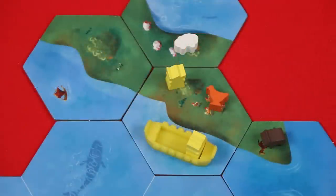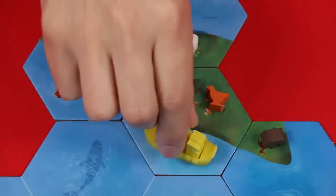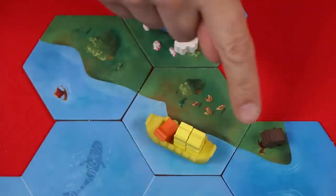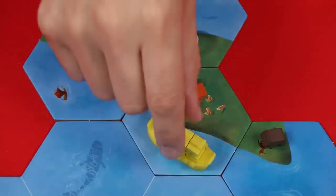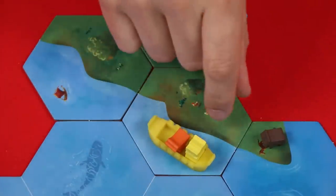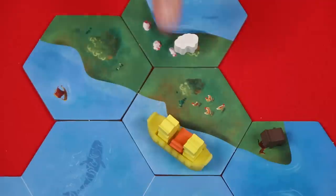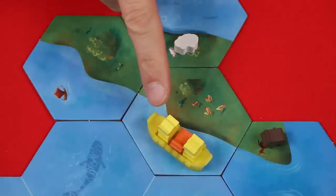Another option is to load your longship. With a single action, you can load any number of Vikings and/or livestock onto your ship from one piece of land that is on the same tile as the longship itself. For example, I could load this Viking and this chicken onto my ship, but not this horse — even though it's on the same connected piece of land, it's on a different tile. Livestock can't load itself onto the ship; either a Viking would already have to be on land pushing the livestock onto the ship while staying behind, or the Viking can choose to enter the ship with the livestock. A boat may carry at most any combination of up to three Vikings and/or livestock, but never more than two livestock, as you would need at least one Viking in order to sail the vessel.